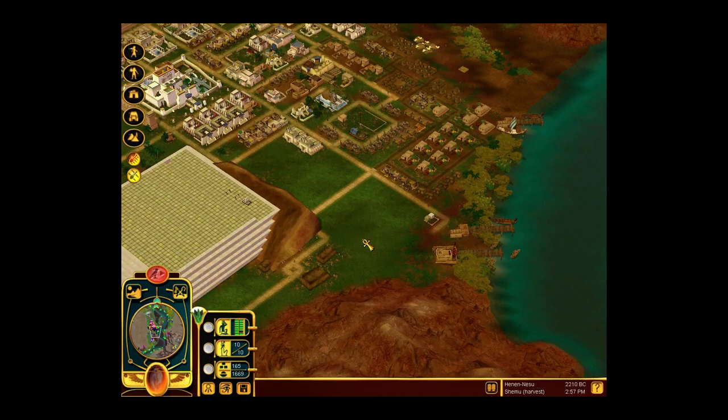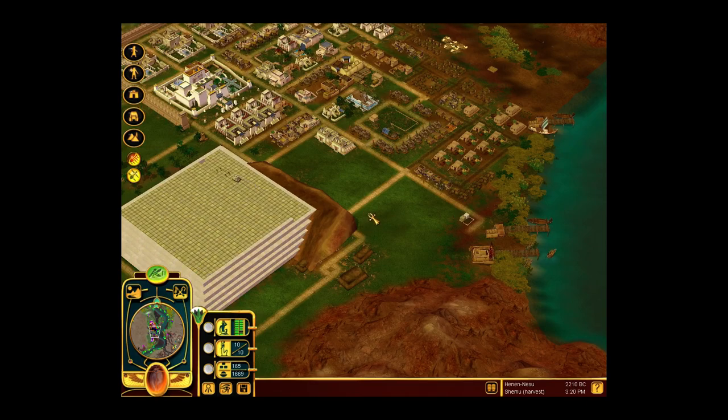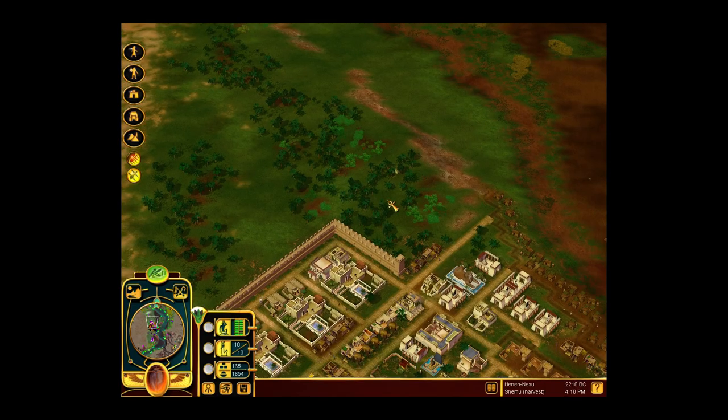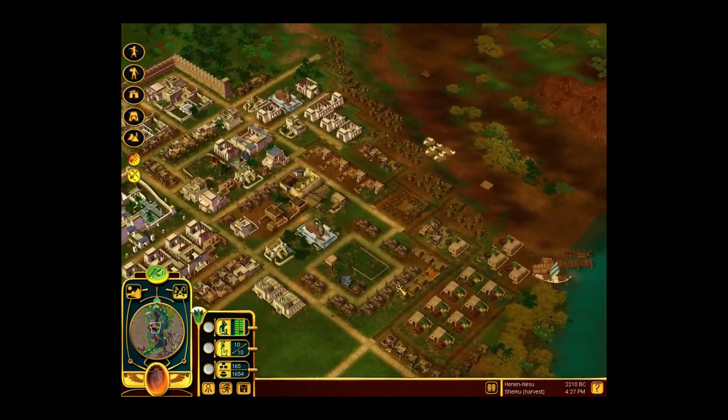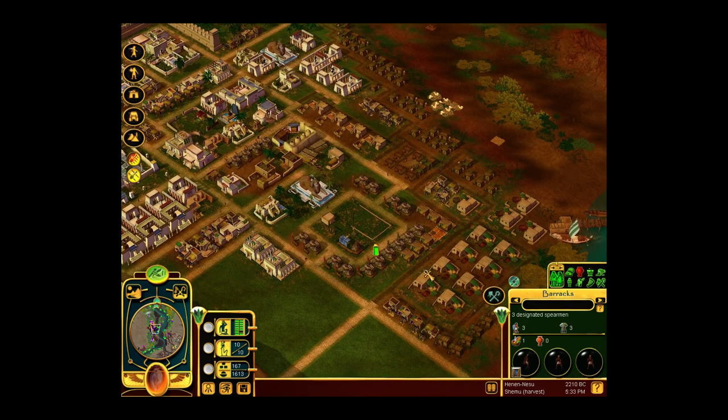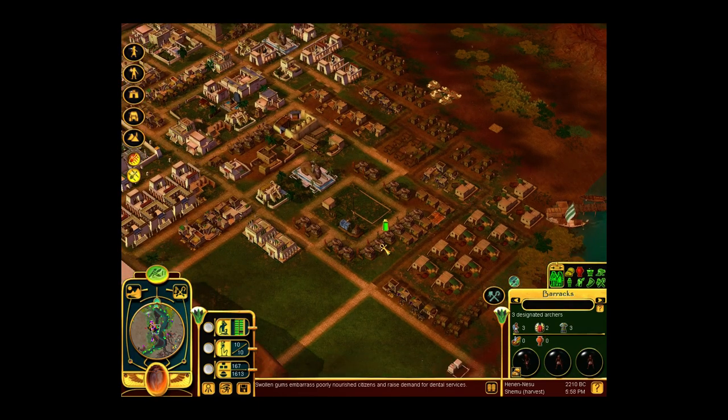Hello ladies and gentlemen, and welcome back to more Children of the Nile. We are here building our medium pyramid, we are defending ourselves against raiders, and we are preparing for a little skirmish. We are just waiting for our newly recruited soldiers to gain some experience.